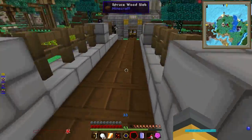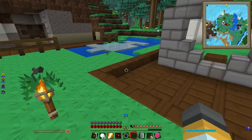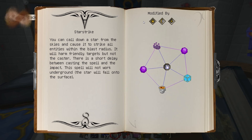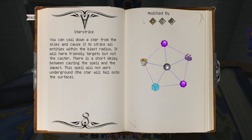It says you can call down a star from the skies and cause it to strike all entities within the blast radius. So it's like a moonstone drop. It will harm friendly targets, but not the caster, which is good. There's a short delay between casting the spell and the impact. The spell will not work underground. That sounds really cool, though.